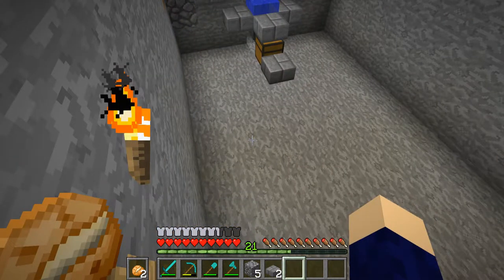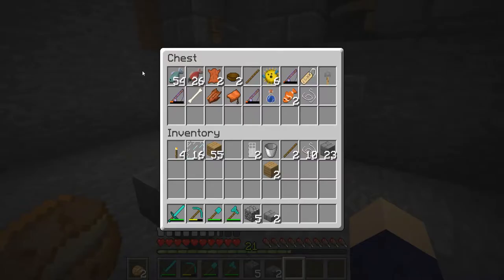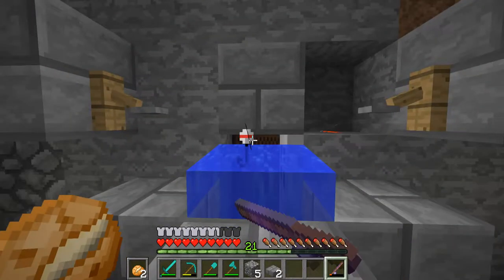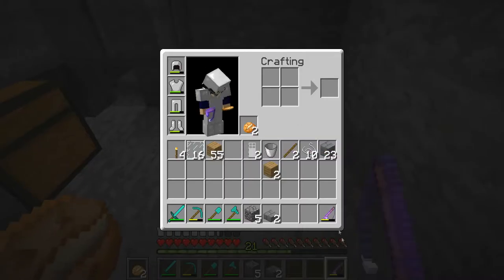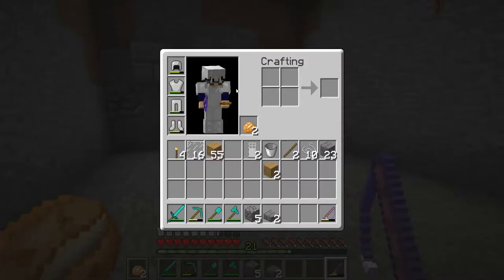We've got quite a bit of stuff from the fish farm — a lot of food which is great. Mending — nice! Mending and Unbreaking — very nice! I've already had a look at this one but it's honestly the best you can get, it's ridiculous, it's got all the enchantments already. I don't even need to do anything — I could just AFK again and it'll be fully repaired. Look at that durability jump! We also got a couple more fish.